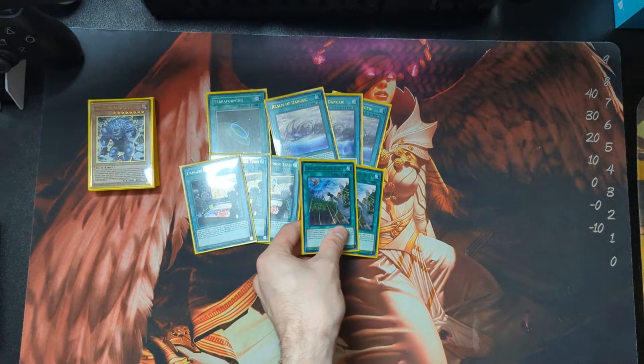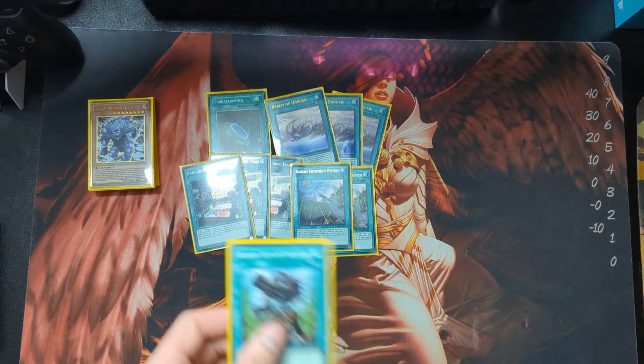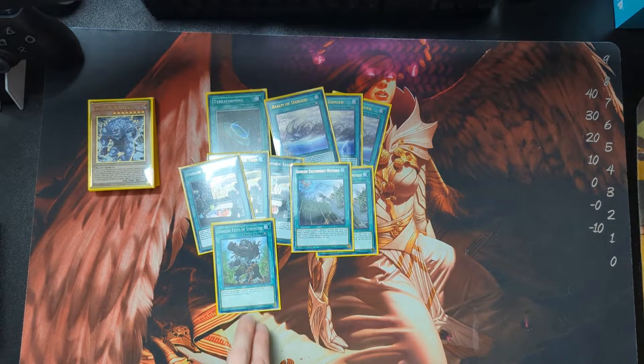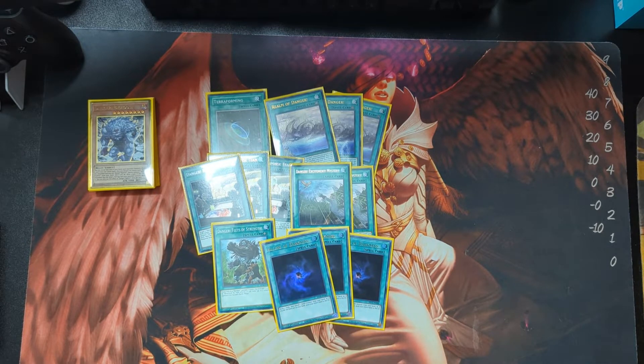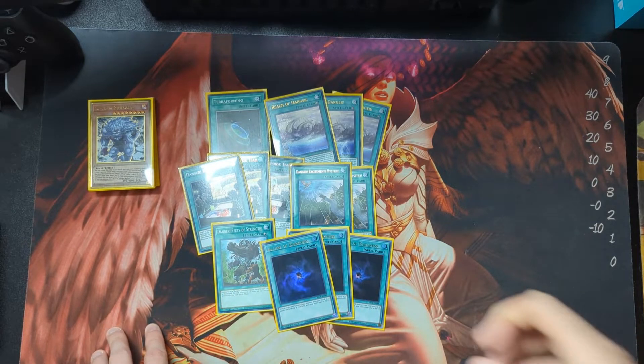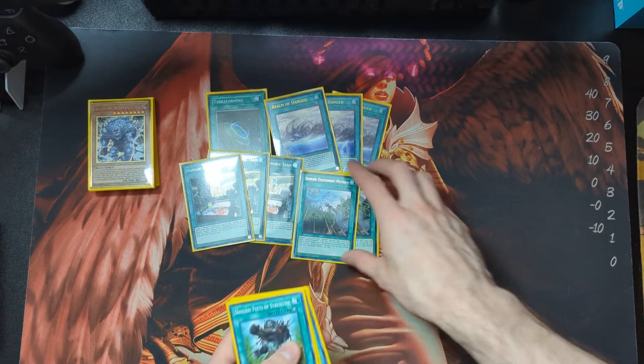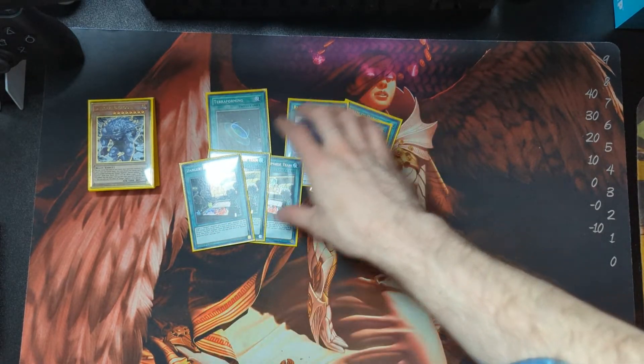We run two Danger Excitement Mystery and one Danger Feats of Strength. Feats of Strength is a nice one-of to throw in the deck — in case you've got a Bigfoot on the field alone, you can hit for 6,000 and possibly gain more. Then we run three Allure of Darkness, mainly because the entire Danger archetype is dark monsters, and it's just a good addition to an all-dark deck.